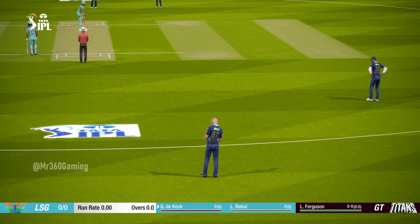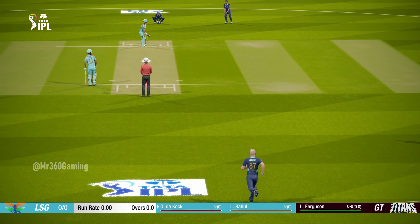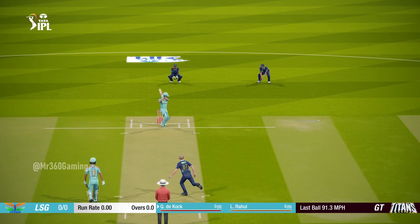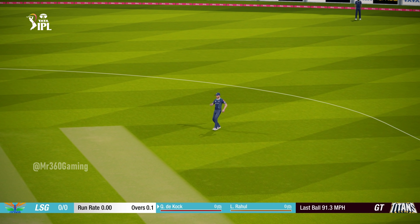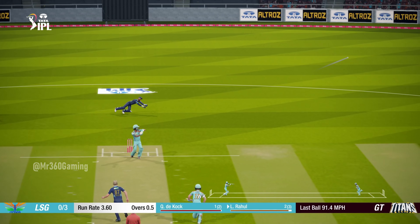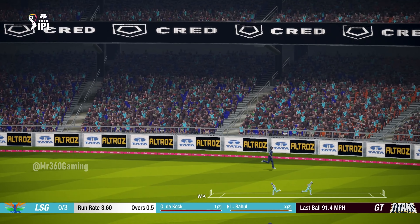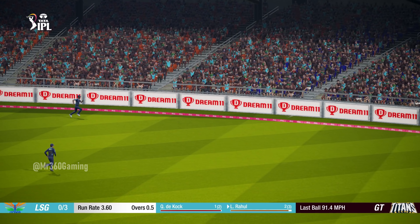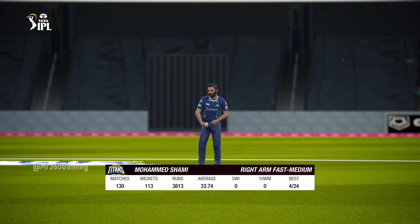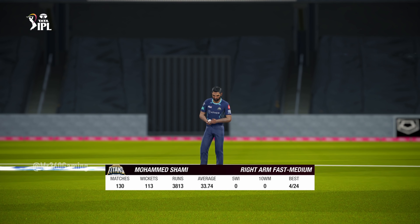The bowl is ready to start running in. Let's go! Good effort — four runs. The right arm pace bowler is coming into the attack from the south end.